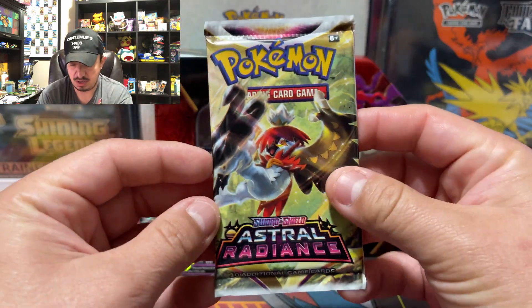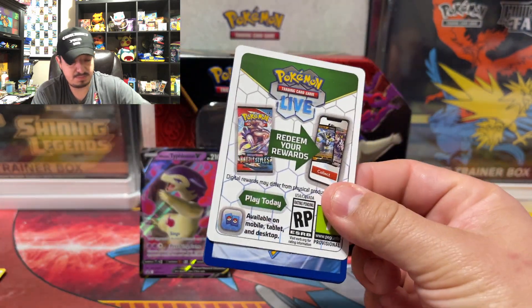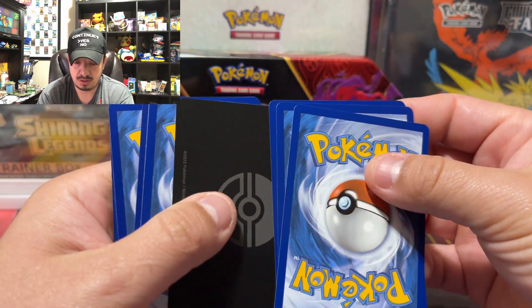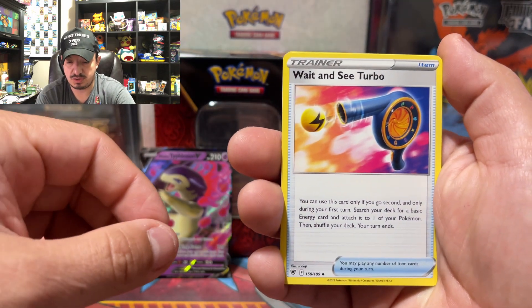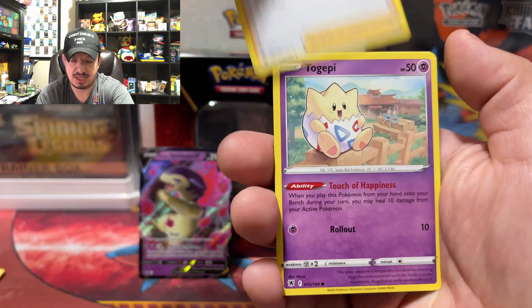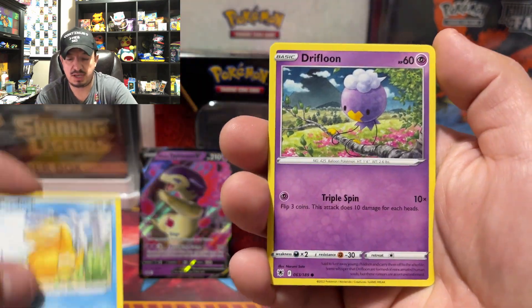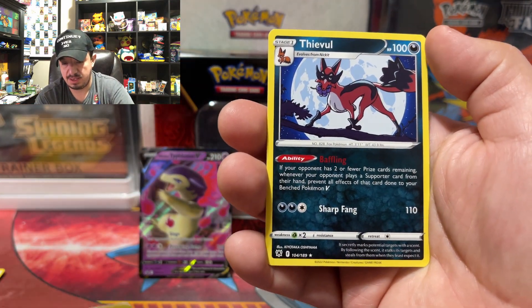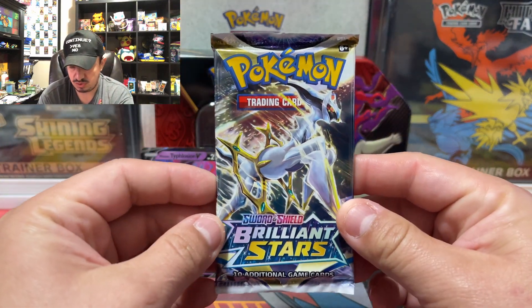Next we have Astral Radiance — this is one of the other tins right there. Wow, all white code cards. One, two, three, four. We have the code card, the V-Star. Wait and see... Turbo Patch, Shellos, Selene, Togepi, Combee, Chatot, Psyduck, Drifblim, Kamado, and... evil. That is the rare non-holographic card. Onto Astral Radiance.